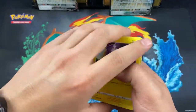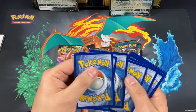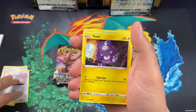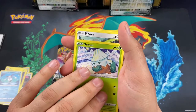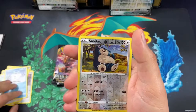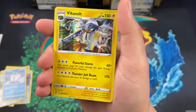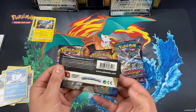Okay here we go — a little promo card for you guys. We got Fire Energy, Full Heal, Training Court, Double Blade, Toxel, Mr. Mime, Snover, Pidove, Galarian Weezing, Snorlax as a reverse holo, and a Vikavolt as a holo rare. Let's put those up there and go ahead and open up a Sword and Shield pack.